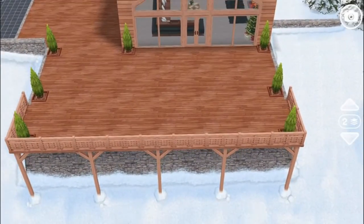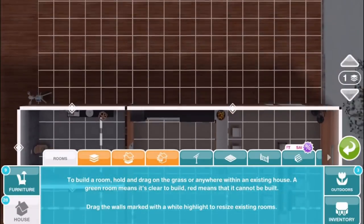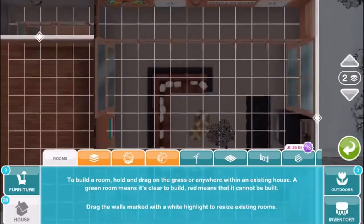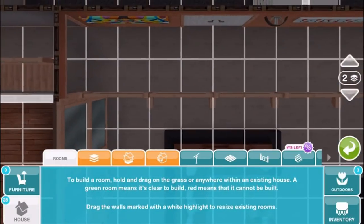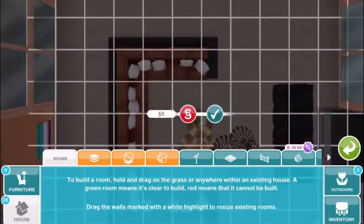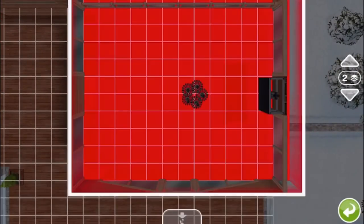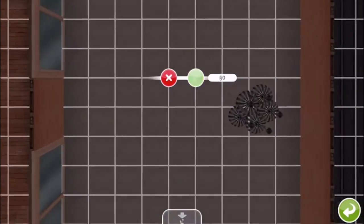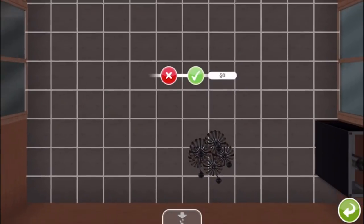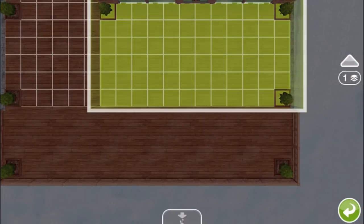Let's check out build mode so you can see the actual squares the house takes up. Anything inside these white lines you can build, so you can definitely add to the house and modify it. But you have to be careful with the double-height living room. The walls of that room include this overhanging balcony, so you can't actually extend the balcony — tapping on it selects the entire room. If you move the room, you lose the balcony and it automatically becomes a second story room instead of keeping that double height, so any modifications you make here you'll have to be pretty careful.